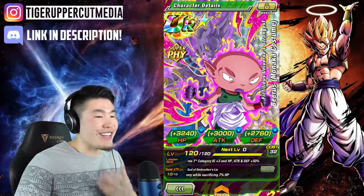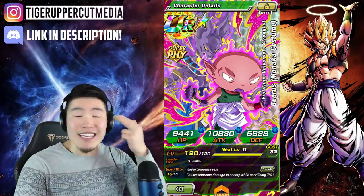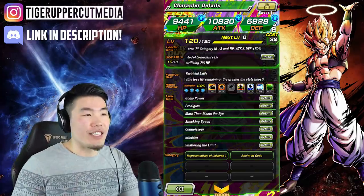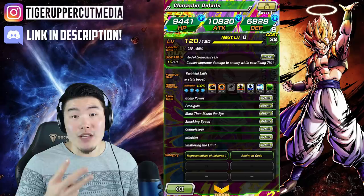As you can see, these are his stats and they're not so high, but that's okay. Keep in mind that he is a free-to-play unit after all. Moving on to his leader skill, he is a representative of the Universe 7 category leader, giving them all Ki plus 3, HP, attack, and defense plus 50%.